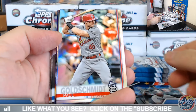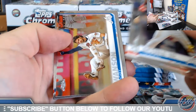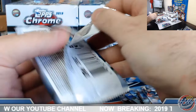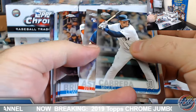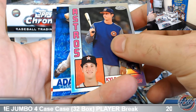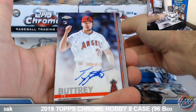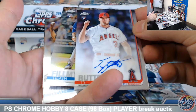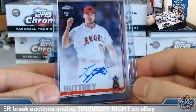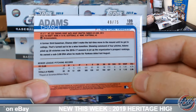Tatis Jr. base rookie. Gold Schmidt Refractor. DeYoung Prism. Freshman Flash O'Hearn. Lugo Rookie Refractor. Kyle Tucker 84 Chrome Rookie. Blue Wave to 75 — little Chance Adams Blue Wave, number 49 out of 75. Back to back Angels — Ty Butri Base Auto on the board.